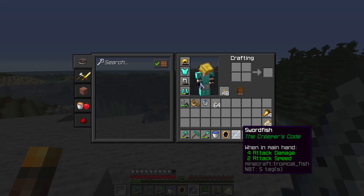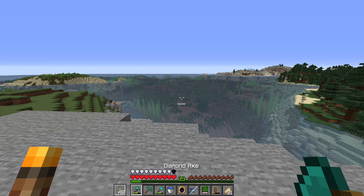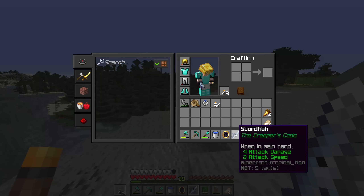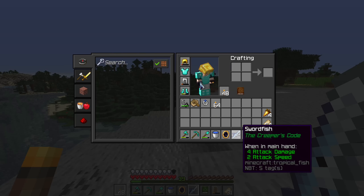It's got four attack damage and two attack speed. That's actually really high attack speed - swords have 1.4 and this thing has two. So this thing's actually really good, and it doesn't have durability either. So it's actually a pretty good weapon, and of course you can eat it. So maybe we'll use the swordfish in the future.